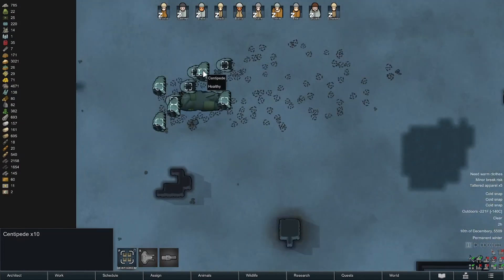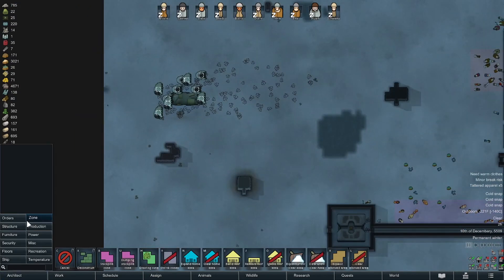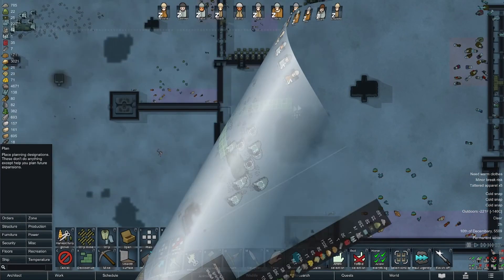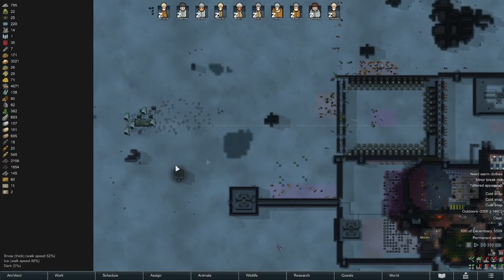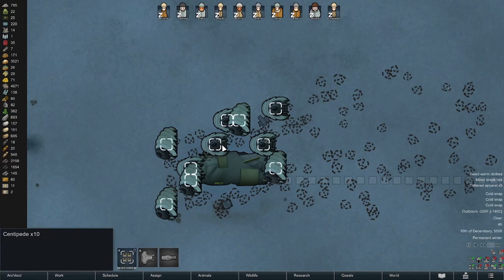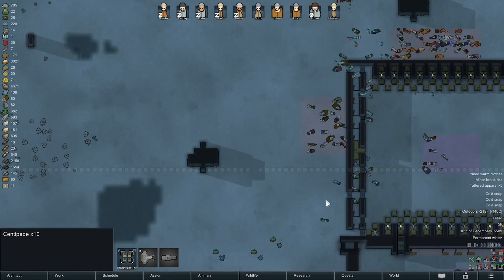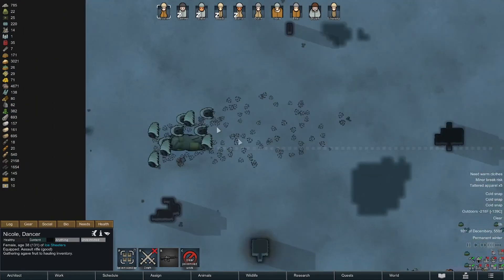Holy crap — 10 centipedes! I'm gonna see how far away it is. It's gonna spread to 100 tiles from the ship, so this one is not gonna hit our plants — this is its maximum range and it's going to swoop down through here somewhere. So we can ignore that. That is a shitload of centipedes. If they happen to come inside and get caught in our guns...